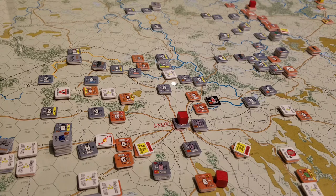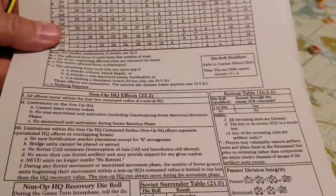We managed to put most things in supply that we needed to this turn, but we forgot some DRMs on some attacks here and there. This is a very difficult game to do live because there are a lot of small moving parts to keep track of and we didn't do a particularly good job of that. The interesting thing though is that, because of the way the CRT is structured, missing one or two DRMs and moving up or down a column really does matter with this particular CRT.